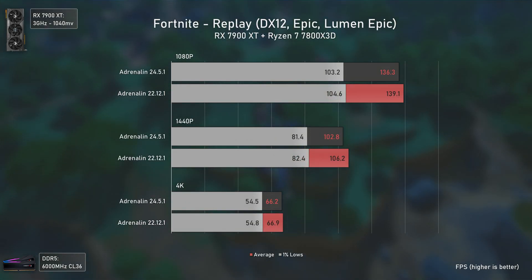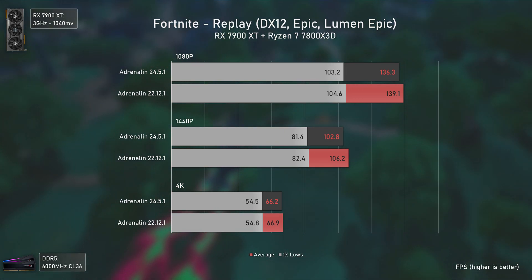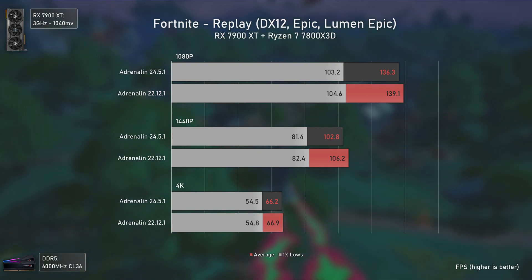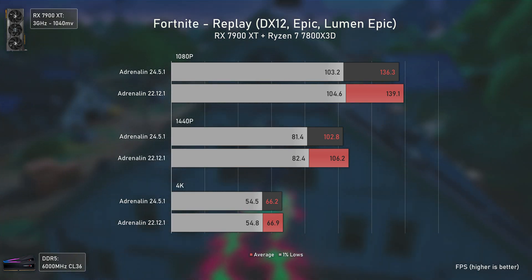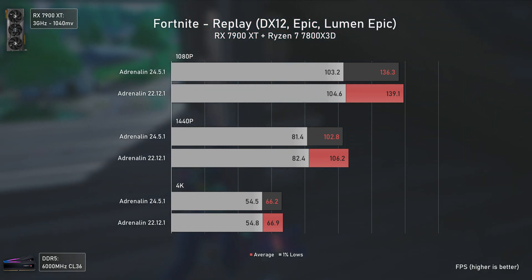Fortnite is the first outlier we get here, with the first drivers released for these cards in 2022 being actually slightly faster than the most recent ones. Of course we could consider the difference as margin of error, but Fortnite has been updated across the years and yet the first drivers performed smoothly here.